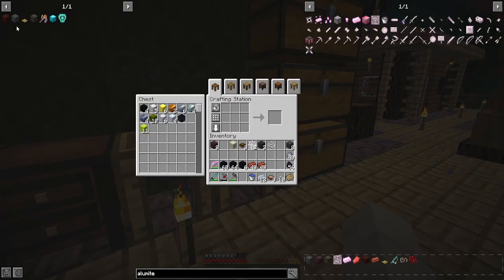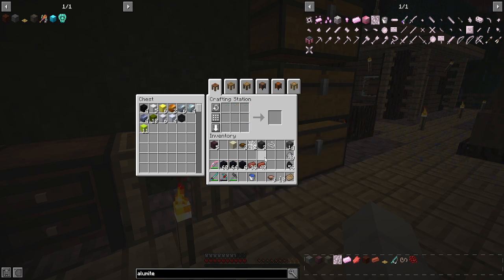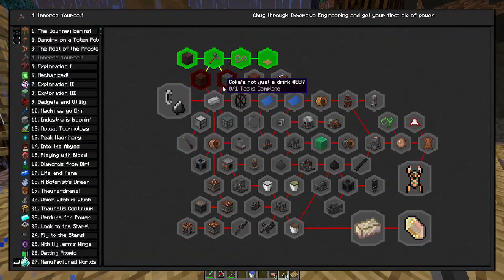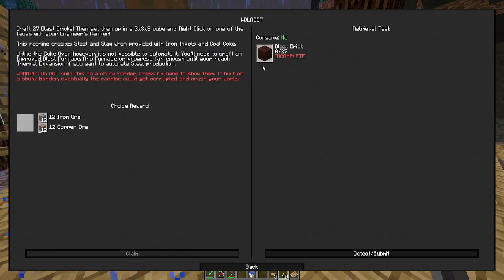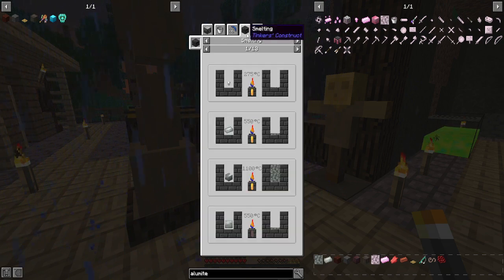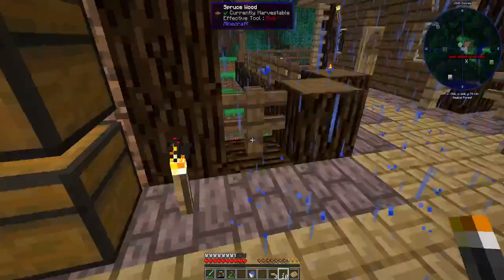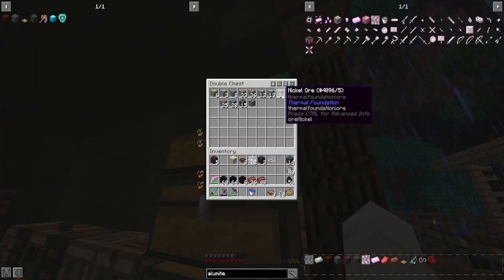If only I had this automated. We need 27 of this, and this one's gonna be invar. Now we could get an alloyed kiln set up, or we could just do it right here in the smeltery by making two iron and one nickel — which I think we have. We have 31 nickel there.